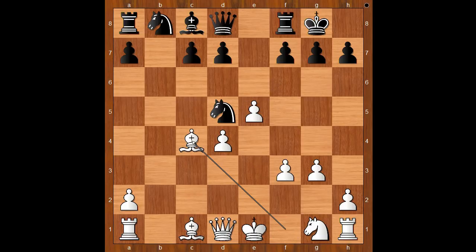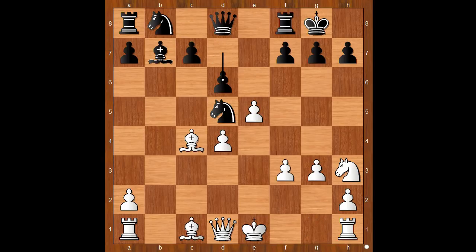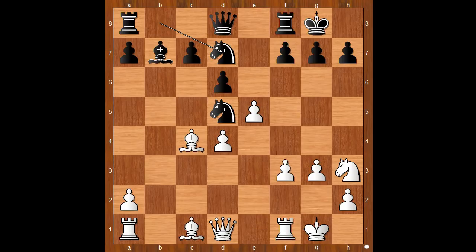Now bishop takes on c4, attacking the knight. Bishop to b7, knight to h3, d6 — intending to open the e-file. Maybe c4 called d6. Castled kingside, knight to d7, rook to e1, d takes on e5, d takes on e5.